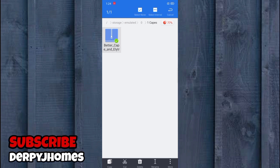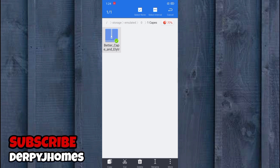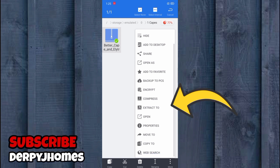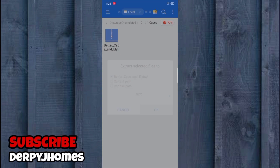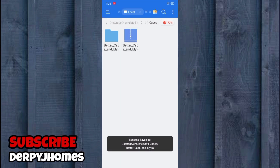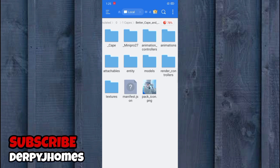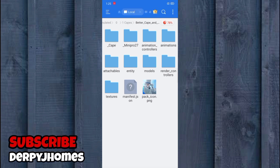Once you find your file, hold it and click the three dots on the side, then select Extract. Click 'Extract to' and hit OK. You will now see a new folder. Open the actual folder and you will see a 'done' folder. The only thing we need is the underscore cape folder — that's the first one. Click it and there are more folders inside.